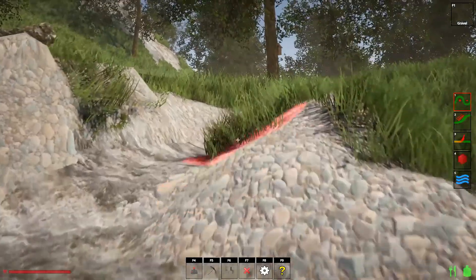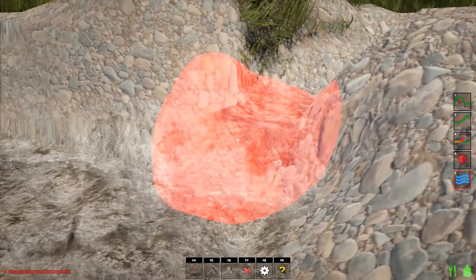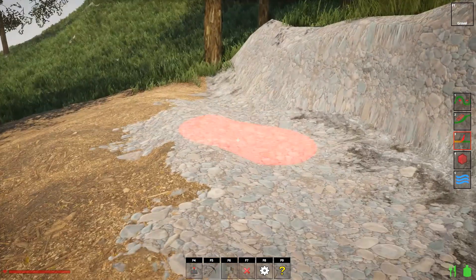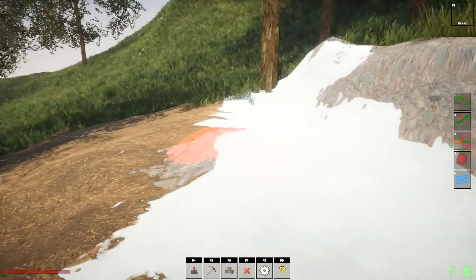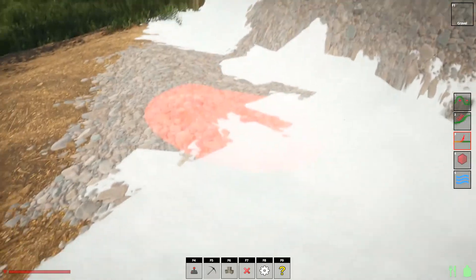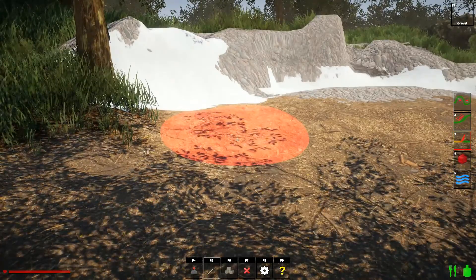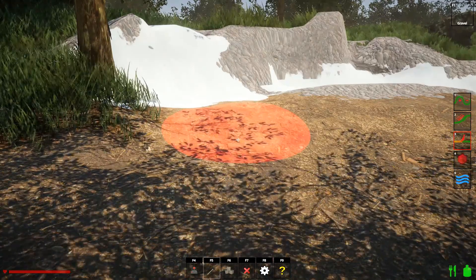I just wanted to do a quick video to show the different things that you can do. Water I don't think is in the game yet in the new version. You can do snow if you want, gravel, and so on. Anyway, I'm going to be playing around with that, but I thought I'd just do a quick video to show you a couple of things. If you enjoyed it, please leave a like and subscribe to the channel — catch you next time, thanks for watching, bye-bye.